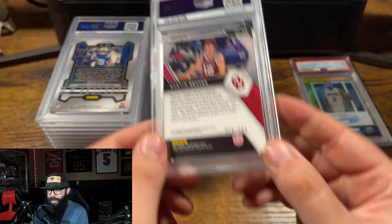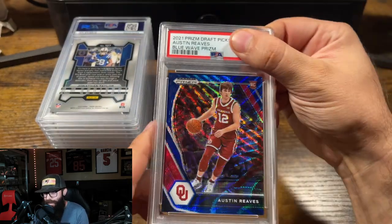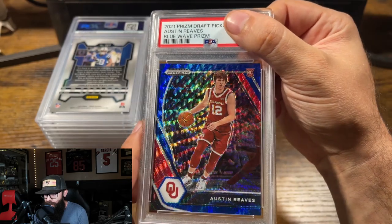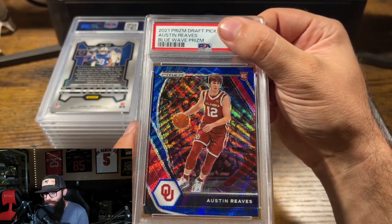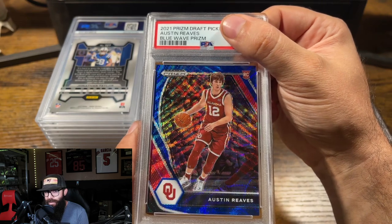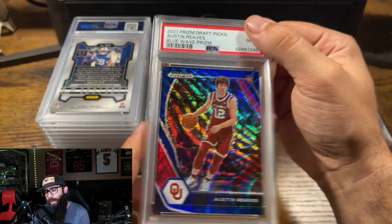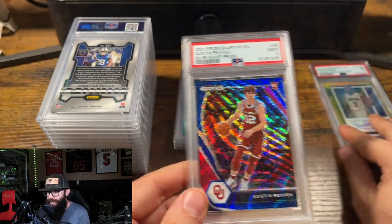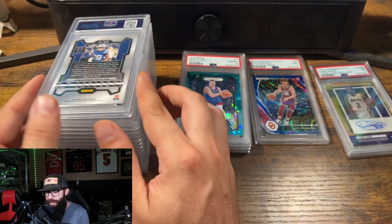Now there's a few of these. This is a 249 Austin Reeves draft picks. I've had luck grading and selling these and making some profit, so I'm keeping it rolling. There are three in this order — I had them all at either 10s or a 9 with a chance at a 10. Let's see what this first one is. 9. That is unfortunate, but that is the risk you take. We'll definitely probably be losing money on this one.